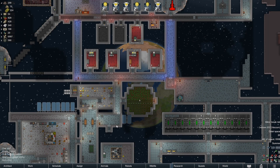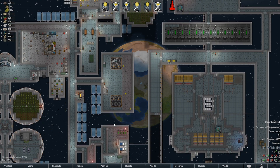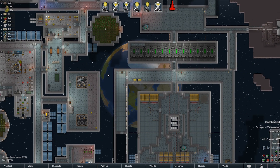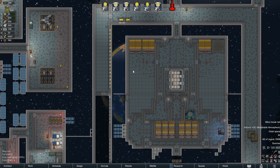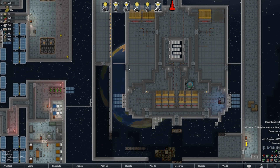Hi there, welcome to Number One Geek. It is I, Saz, and we're back with some more Rimworld Save Our Ship. We are currently working on several different projects, one of which has been a little bit of a point of contention. Commander Red has been very kind in pointing out a couple of things that may be able to help — number one being that radiators also help cool down the room, and he's made a few suggestions as to how we could possibly solve that problem.